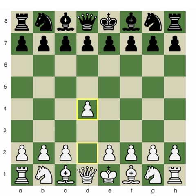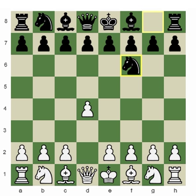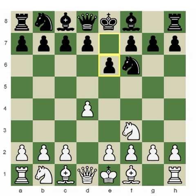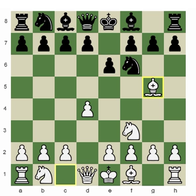Torre played d4, black chose Nf6, white played Nf3, and black played e6. White then decided to play Bg5, which is a quite logical move giving us the typical Torre Attack variation. The white main idea here is to pin the knight on f6 and then prepare e4, possibly even advancing to e5, pinning the knight on f6 and taking advantage of it.